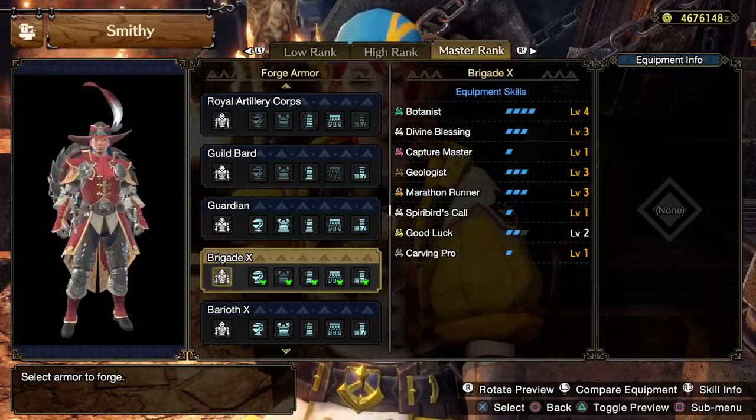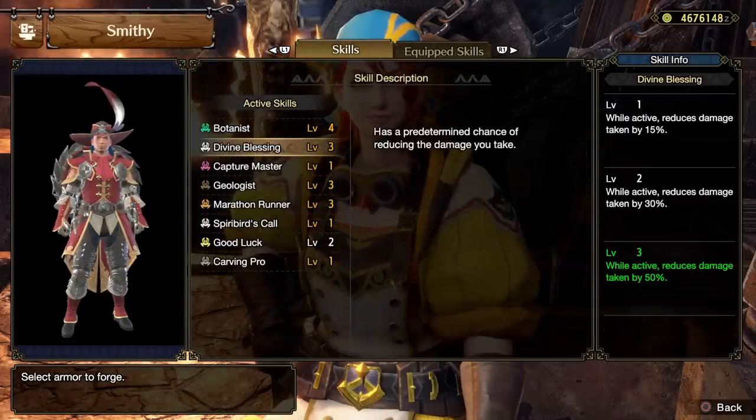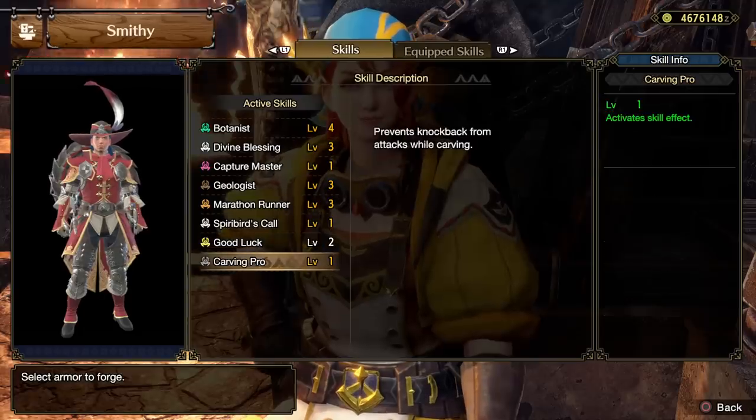Either way, this set has quite a plethora of skills on it. We have Botanist level 4, Divine Blessing 3, Capture Master, Geologist, Marathon Runner, Spirit Bird's Coal, Good Luck, and Carving Pro.